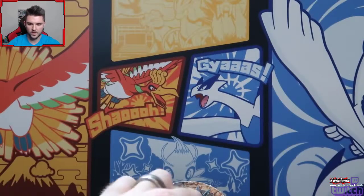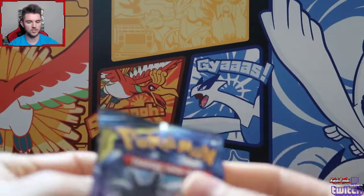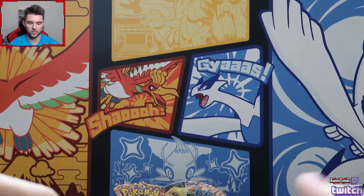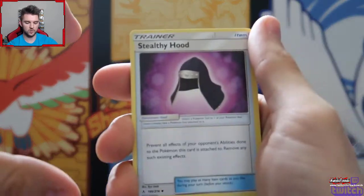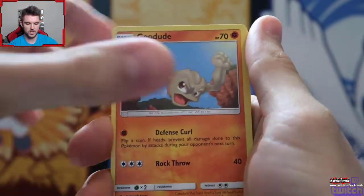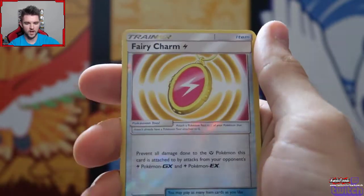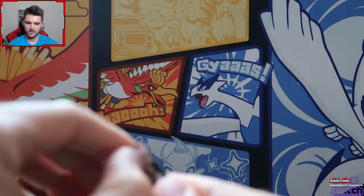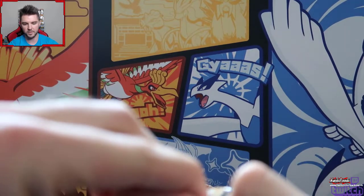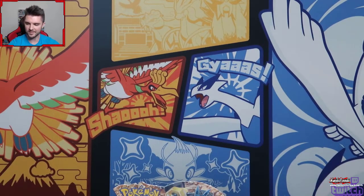We got a Meowstic I haven't seen before. Two more packs on this side - we haven't gotten anything super crazy. The Charizard Reshiram was very cool, but I'm looking for a full art. We got a Happiny, Welder, Geodude, Porygon, Farroki, Aeron Seal, a Reverse Hollow Fairy Charm, and a Dugtrio. Last pack on the right side - we've gotten four hollows, three regular hollows and one GX. We got the Charizard Reshiram, which is cool.